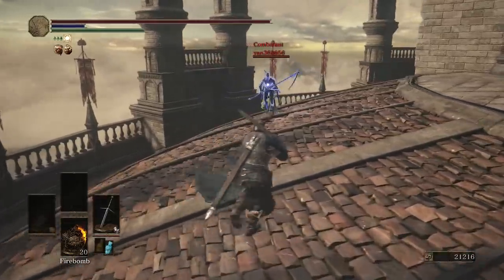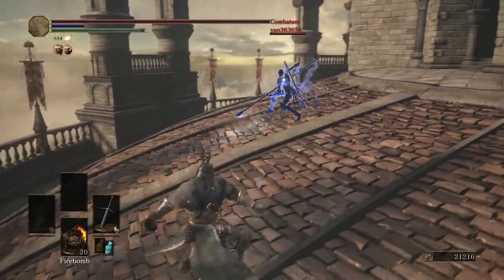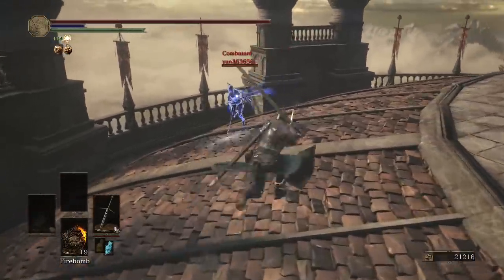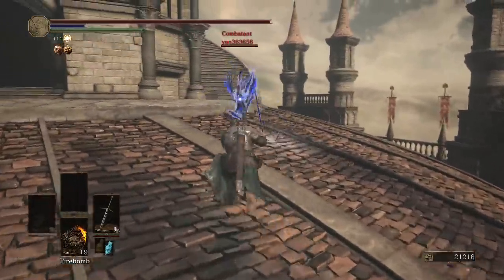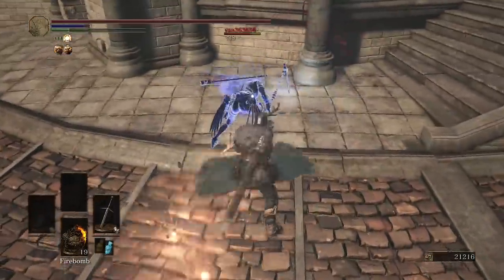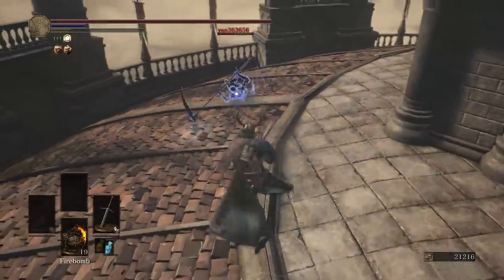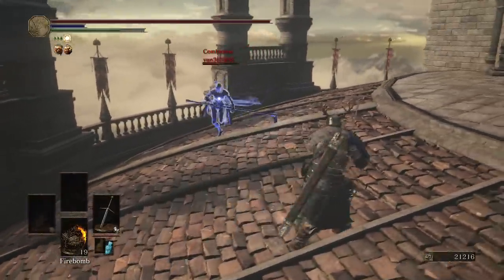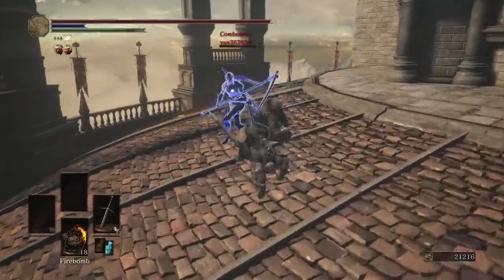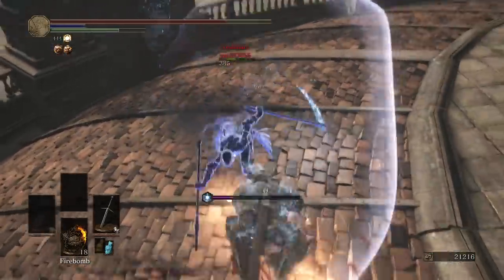Looks like our opponent has the Dancer's Armor, and a great sword. This thing does a lot of damage — I'm not used to using an actually good weapon. This feels weird. Feels like I'm cheating.